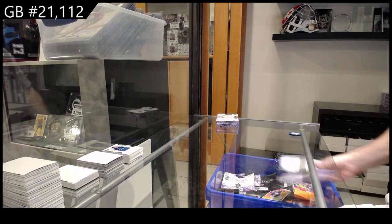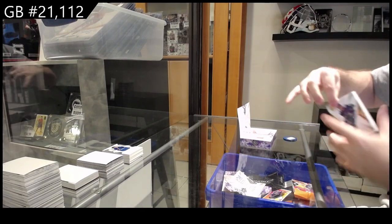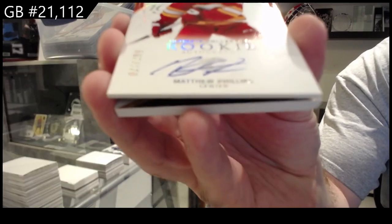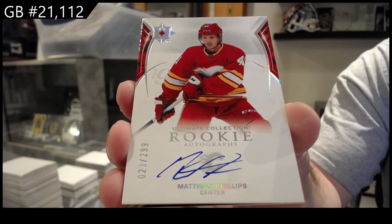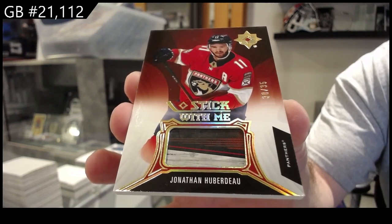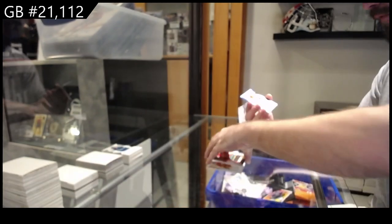I feel like we're doing quite well on this. We've got for Vancouver, Garland, number /235. We've got for Calgary, /299 Phillips — this next card looks awesome. /299 Phillips. We've got number /235 stick with me — Jonathan Huberdeau, number /235 stick. I love those stick pieces — Huberdeau for the Nashville Predators.